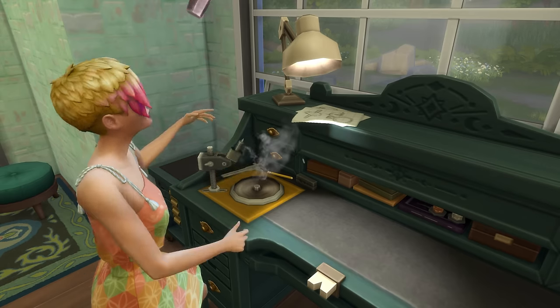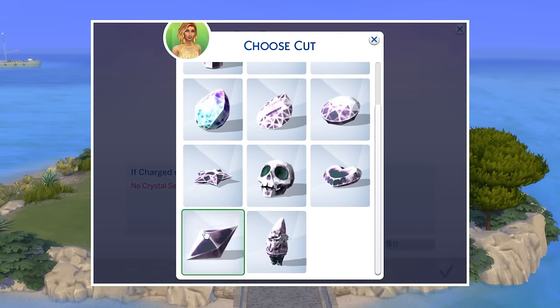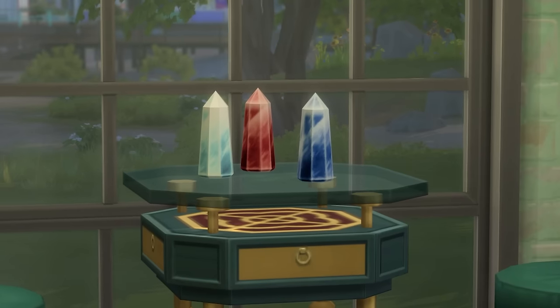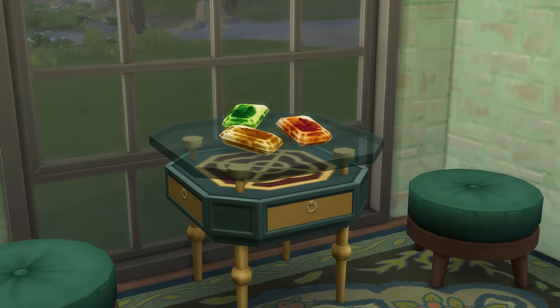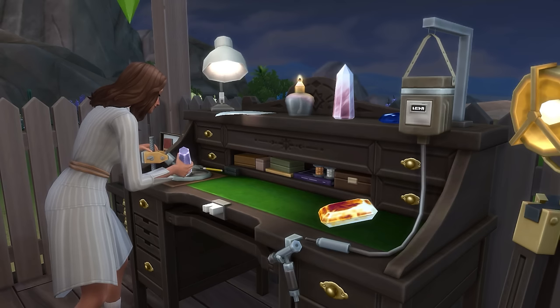Now let's take a look at cutting gemstones. This only requires you to choose a gemstone cut and a crystal, with more cuts available at higher gemology skill levels. At level 1 gemology, you can create spire and cabochon shaped gemstones. At level 2 you'll be able to create emerald cut gemstones, and then at level 3 you can make seed shaped gemstones.